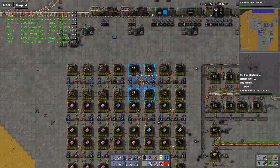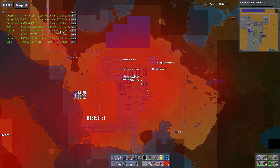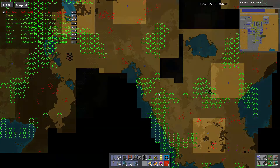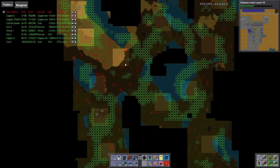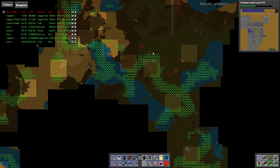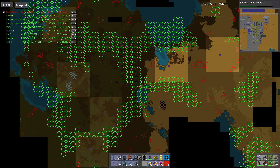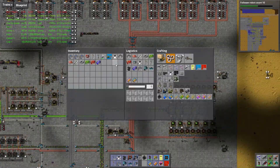Hello everyone, welcome back for another episode of Let's Play Factorio Megabase. Today we're going to make some changes in the base. First of all, I did a lot of exploring — I went south and placed radars everywhere so we have a nice, well-spread view of the map. I found some really nice patches of iron, copper, stone, coal, and oil. Most importantly, I've decided to go south — the ore in this region is almost 5k iron ore per node, which is pretty awesome and that patch will last us quite a while.